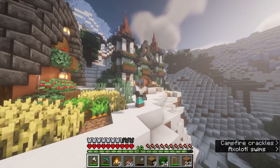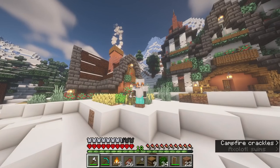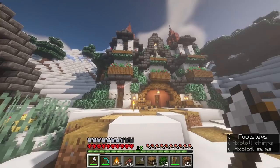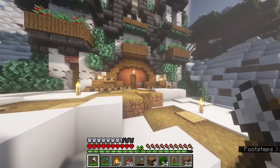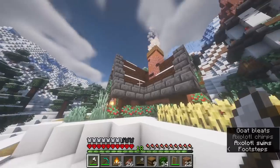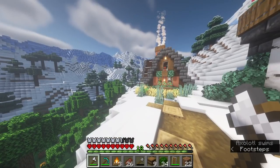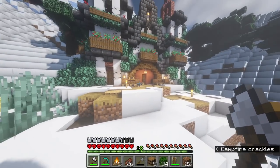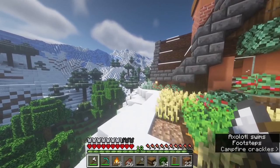Hey everyone and welcome to episode 3 of the 1.18 Let's Play. As you can see, last episode I made my mine entrance, which is kind of a glamorous mine entrance. And here is the little starter house I made in the first episode. Today we are going to do something pretty exciting because I really, really want us to go in the nether.